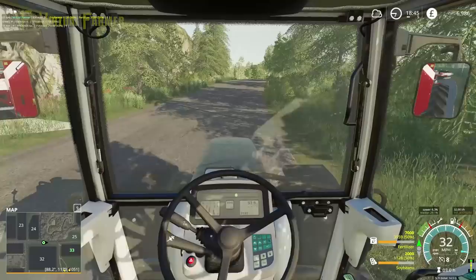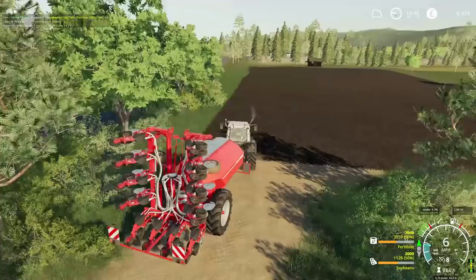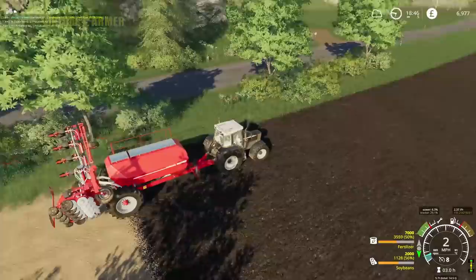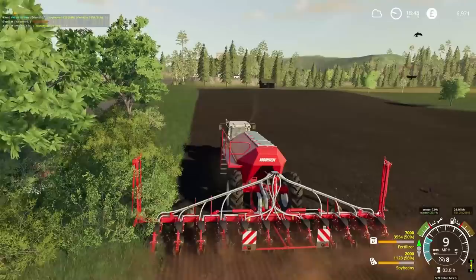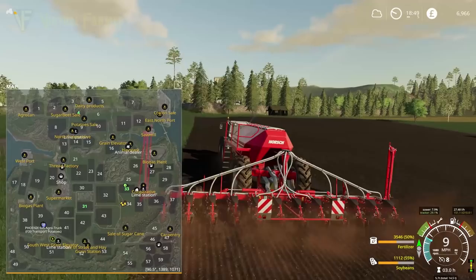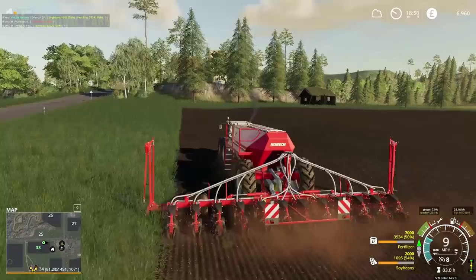Field 33 should not take us very long — it's about half the size, actually it's fairly similar in size to our other field, so not too bad. We should get a decent crop off here. Field 4 is the small one — it hasn't made us as much money before. Field 33 is maybe two-thirds the size of field 31, and field 4 is definitely significantly smaller than field 31.